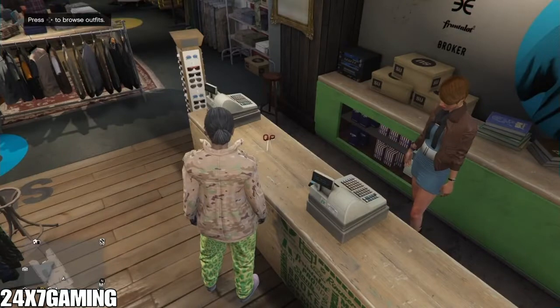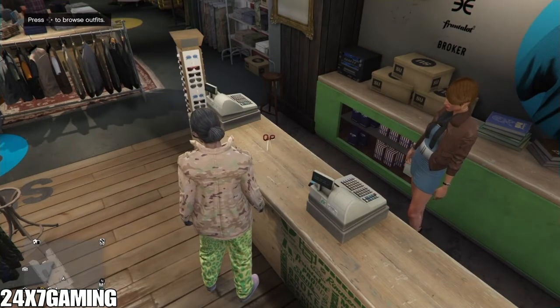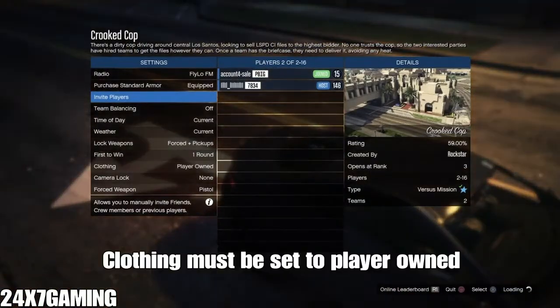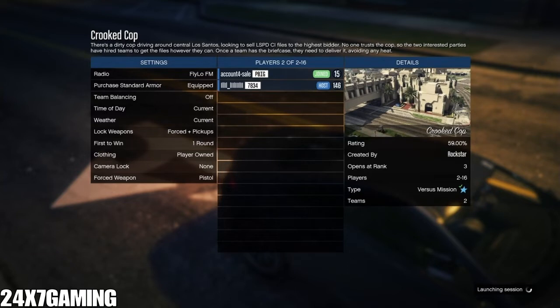After doing this, start a Crooked Cop mission. My friend is in Crooked Cop already and will invite me. Once in Crooked Cop, the clothing must be set to Player Owned. Once you set the clothing to Player Owned, launch the session. In the job, go to owned clothing, hit left on the D-pad once and right on the D-pad once — everything is going to merge.